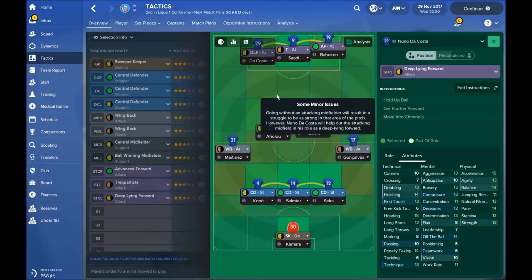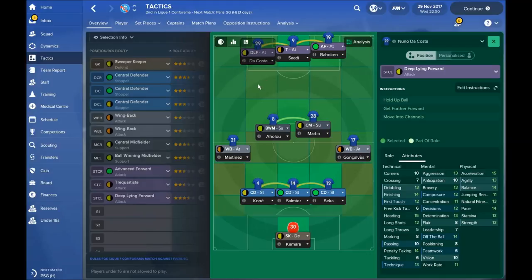On the left side we have the deep lying forward, also on attacking duty. This player is going to be a little bit deeper and receive some passes, being involved in creating attacks. But at the same time he is going to be present in the opponent's box.